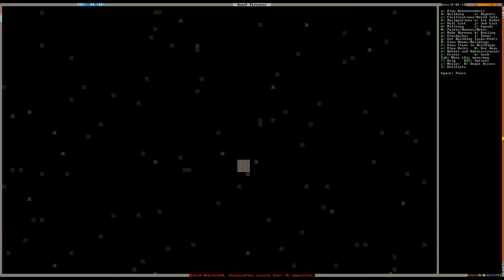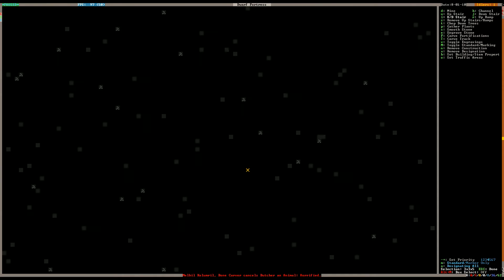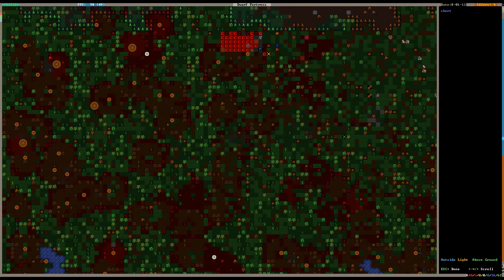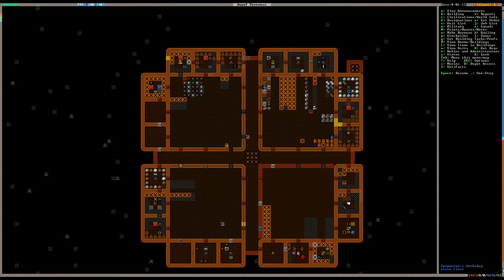Chances are we're probably not going to find any other metals in that rock layer. So let's go down a little bit more until we hit another layer of strata. Horrified? Why are you horrified? Yeah, it's gotta be the bones — just a heap of tiny demon bones. I can imagine it'd be pretty unnerving, but he's just gonna have to deal with it because I'm not moving that workshop.